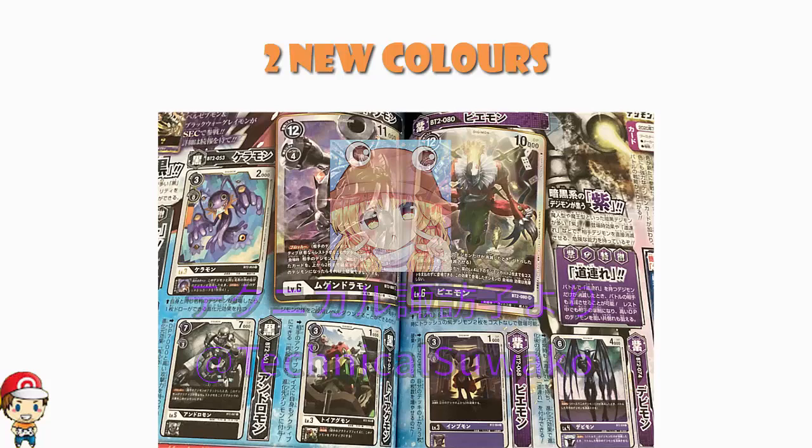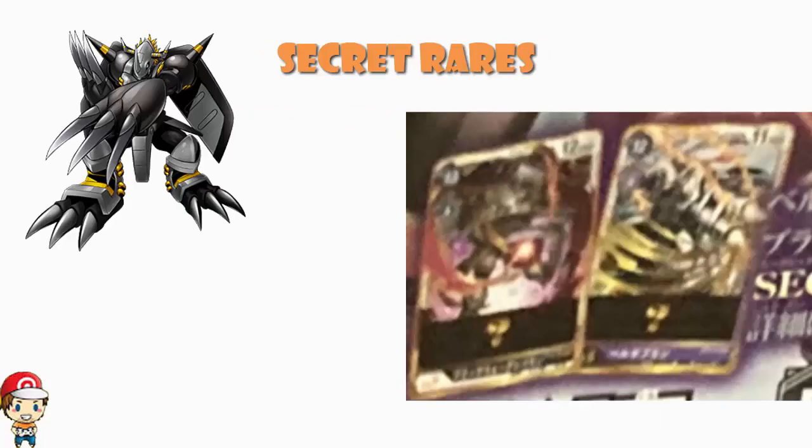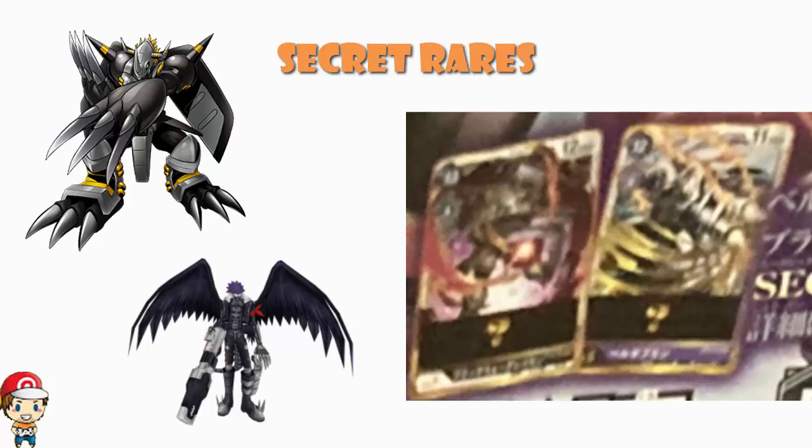We've also got a couple of new tamers. We also know what the secret rares are from the set — the secret rares are going to be Black Wargreymon and Beelzimon. We're not really given any information at all about these; they've literally been covered. So we're shown that the secret rares are those cards, but we're not shown very much about them.